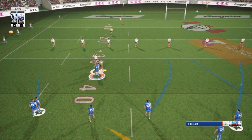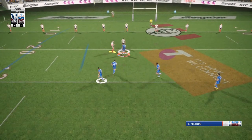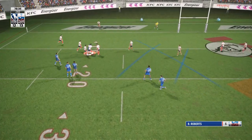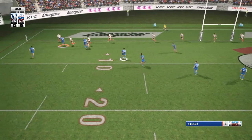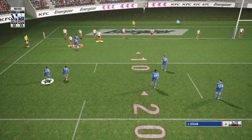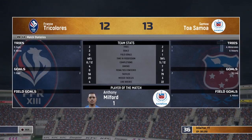They nail the conversion, so the one-pointer could prove to be the difference in this game. There's a couple minutes left - can we get a try to seal it, or just run out the clock? Milford with the field goal could prove to be the difference. We've been better than a one-point lead suggests, just a few silly mistakes. A good workout wide, we switch play back to Leilua, but a good one-on-one shot stops him. That's the full-time siren - the field goal won it for us! Hopefully you're enjoying this little series and I'll see you in the next one.